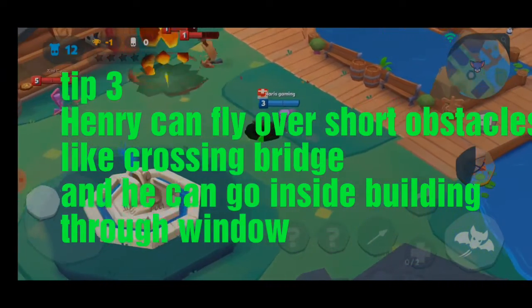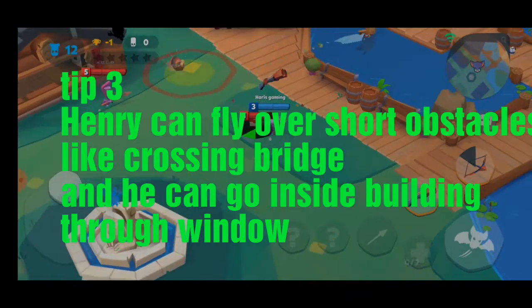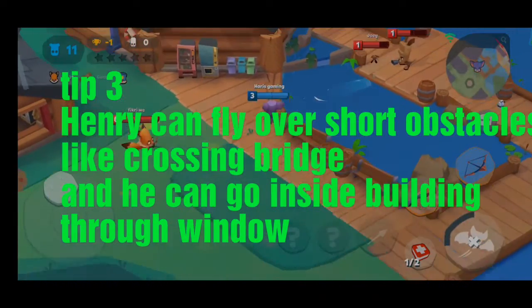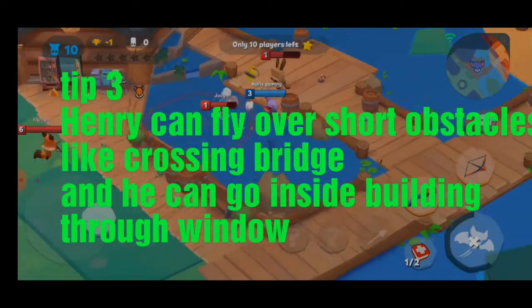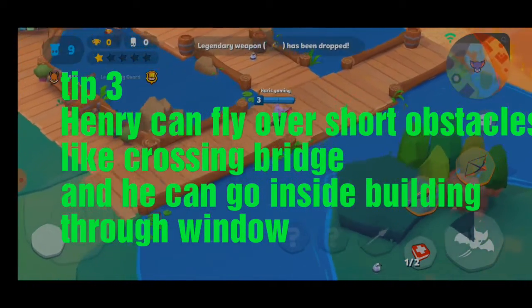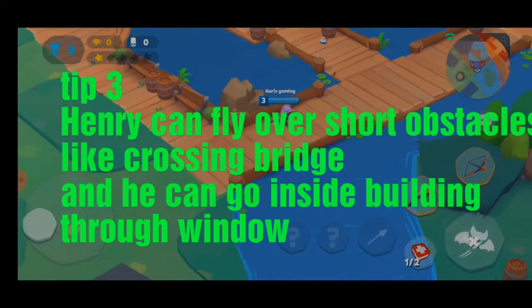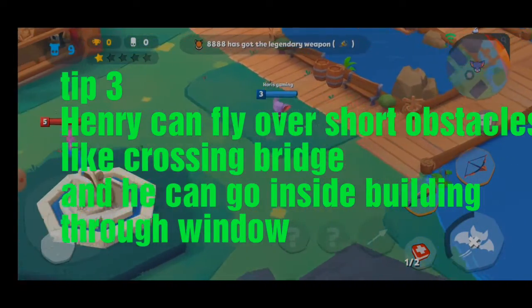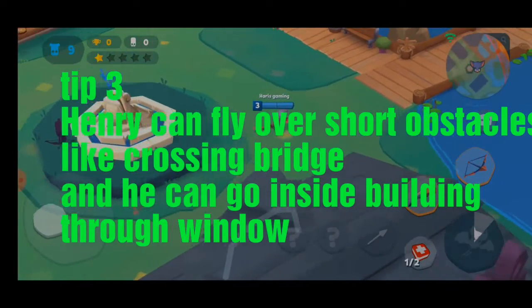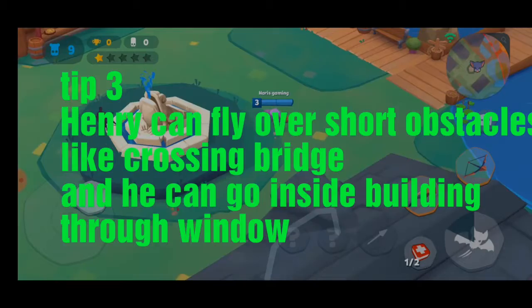Another tip is that Henry can fly through short obstacles, like areas where you have short obstacles — he can fly right through them. Also, Henry can see enemies inside the grass, even invisible ones.